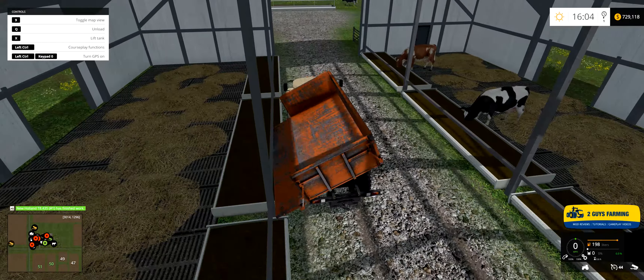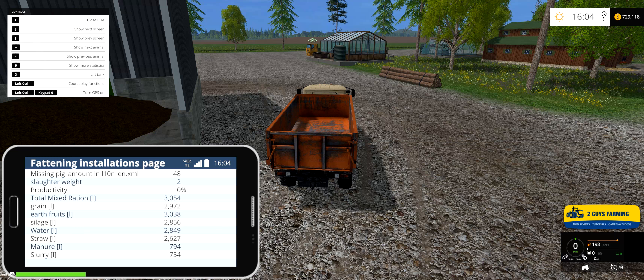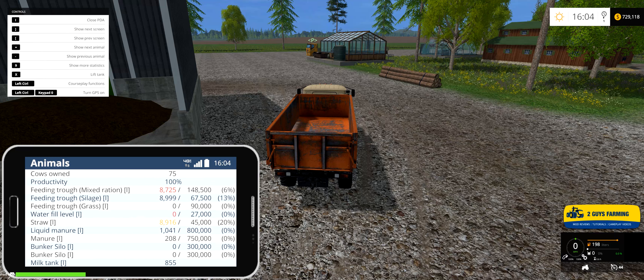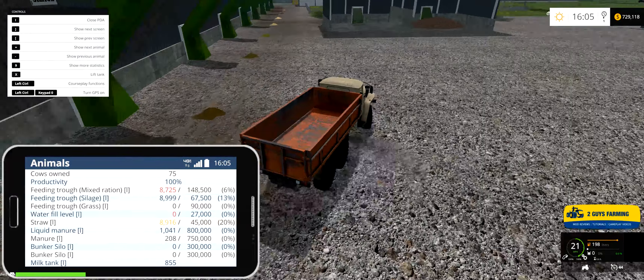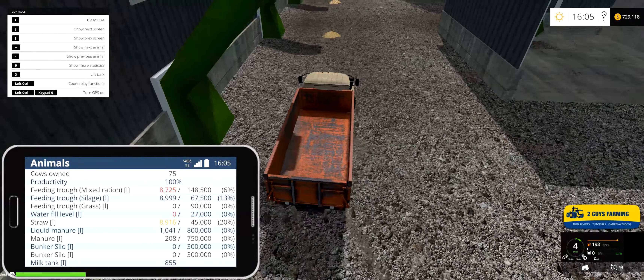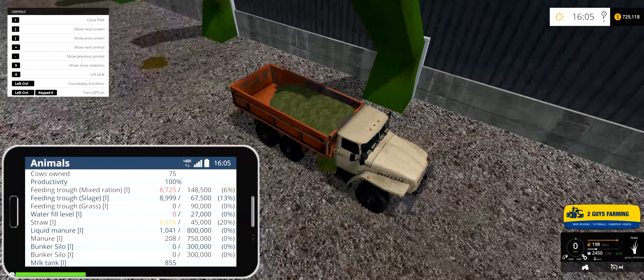We're going to plant canola on field two. We have a 15-meter drill - yes, perfect. We'll plant canola here. Now we've got our JCB with the Breedal fertilizer over on field seven.